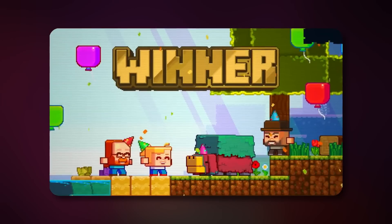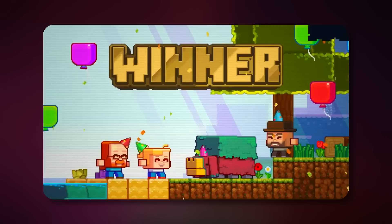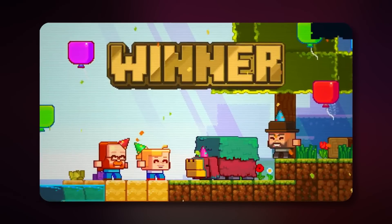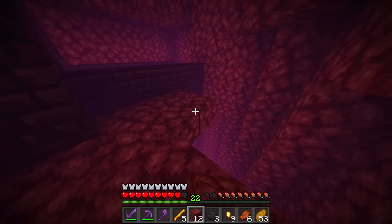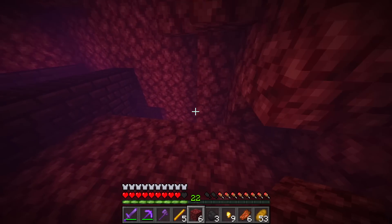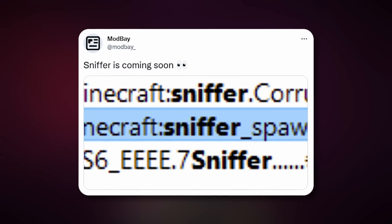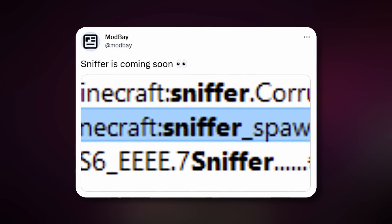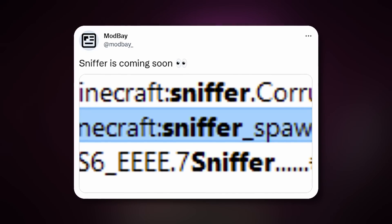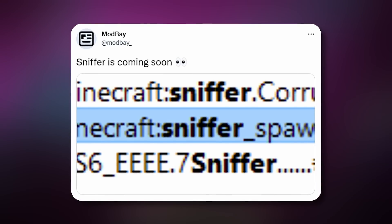Now let's move on to the sniffer leaks. I'm sure a lot of you have been very patiently waiting for the sniffer, which is obviously the mob that won the 2022 mob vote and is coming to Minecraft as part of 1.20. It was found recently in the Bedrock update files for one of the recent betas that the sniffer was actually found — it seems like the developers forgot to take the code or the traces of the sniffer out of the files before the beta went live.